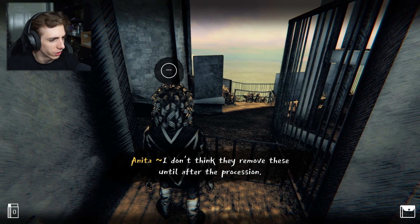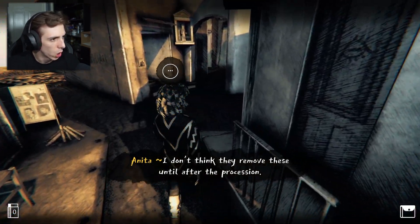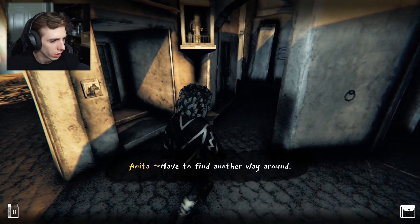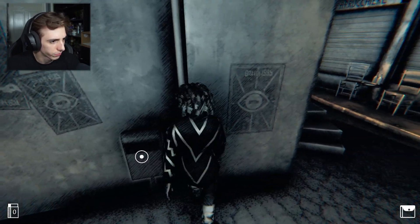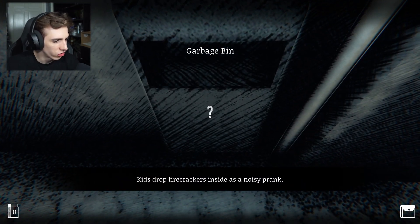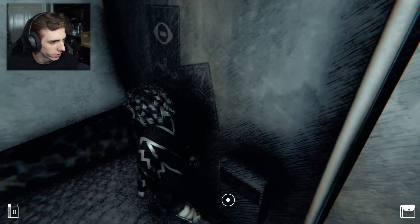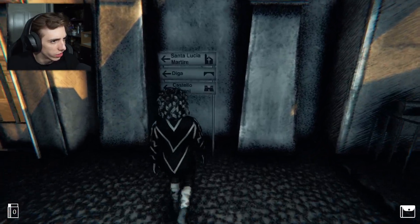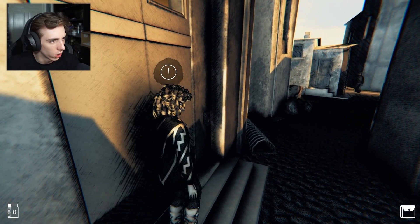I don't think they remove these until after the procession. They're in mass, they're at church - have to find another way round. We gotta find another way round. Garbage bin - kids drop firecrackers inside as a noisy prank. Alright, we need to go to the church, so I'm guessing it's this way. That's the elementary school where the kids are.